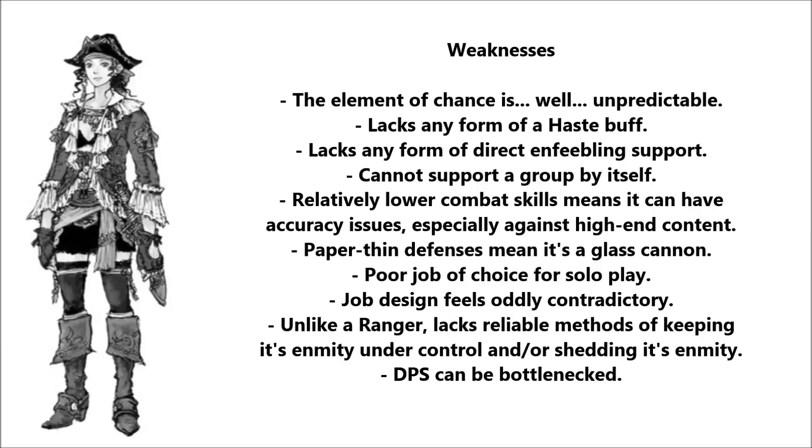The job design also feels contradictory when you consider the True Shot trait, which gives you a bonus to ranged damage when at the right distance and a penalty when you're not. Consider that outside Triple Shot your best TP gain is through melee, and you get my point. Corsairs can also have trouble with enmity control and can't shed their built-up hate at will. Rangers have the means of doing this, but Corsairs don't, which will force you to slow down and bottleneck your damage output rather than pull hate off your tank and risk being flattened in a few hits.